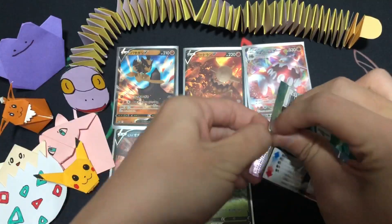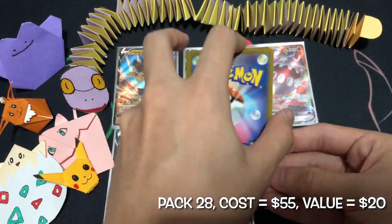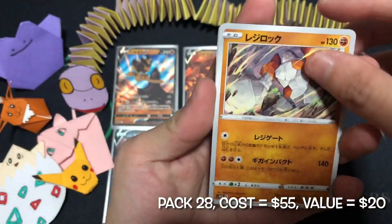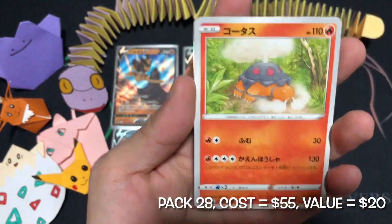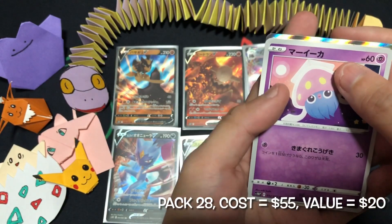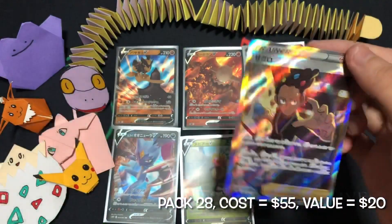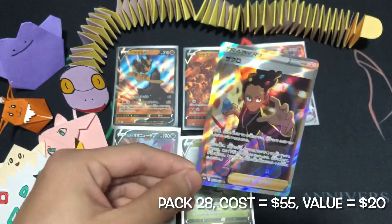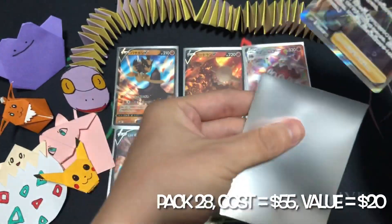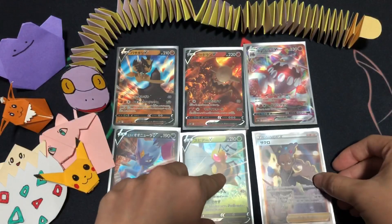Nothing. Where is our secret rare? There should be one secret rare in every booster box. I'm sweating now. Here we go — our secret rare full art trainer grand card. If only it were the e-reader card. But at least we got our secret rare.